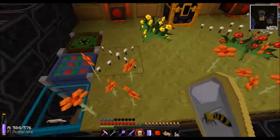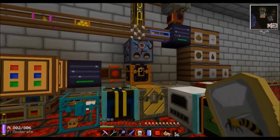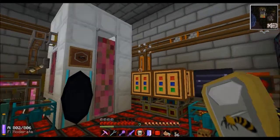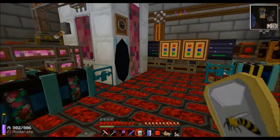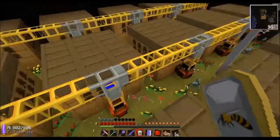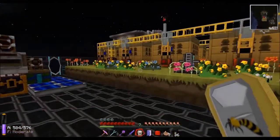The chest sends things downstairs to my basement, which I showed in the last video. Things come into the ender chest, go into the sorting system, and get processed. I think that about covers it — thanks for watching, bye bye.